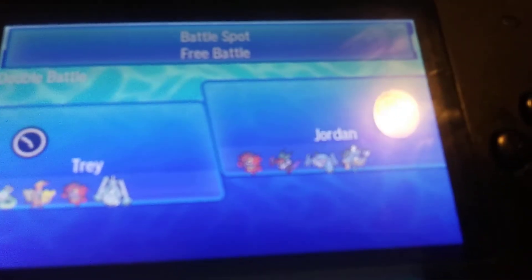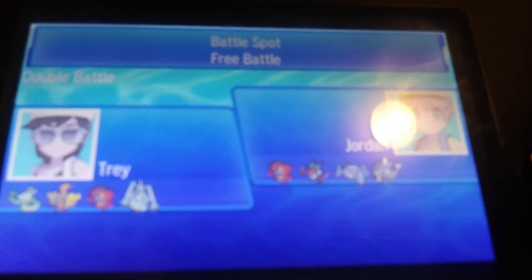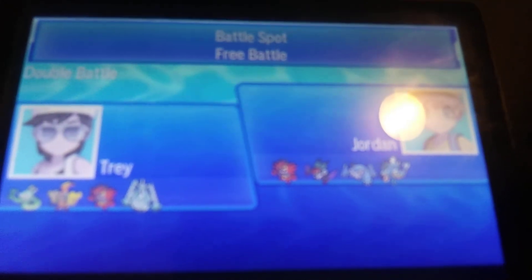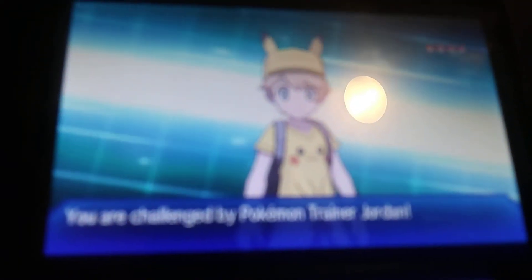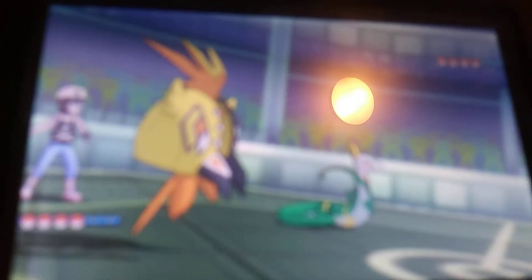Moving on to the third battle — versus Jordan. He's got an Incineroar, a Noivern, a Metagross, and a Gyarados. I really do hate that Pikachu outfit — why do people wear it? He leads off with Incineroar and Noivern. I thought he was going to show off Intimidate, but apparently not. He's going to Frisk my Magnet and my Waterium Z. I imagine he'd want to scout for that, but I just go for the Z-Aqua Tail anyway, double-targeting the Incineroar because it's a real threat to me even without Intimidate.